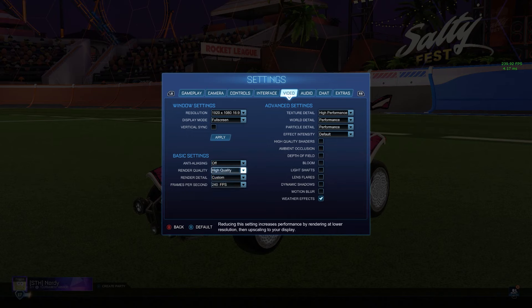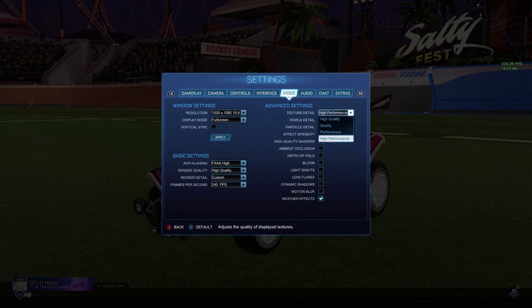Custom render detail: high quality render quality, because high performance just looks awful. No anti-aliasing — this is supposed to be FXAA high, I apologize. Advanced settings: pretty much everything on low with competitive settings on. High performance texture detail, performance world detail, particle detail at performance, effect intensity at default low quality. I haven't really seen a difference personally. Everything off except for weather effects and transparent goalposts.